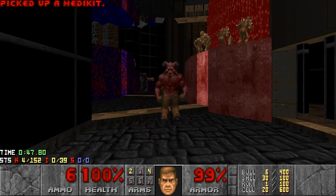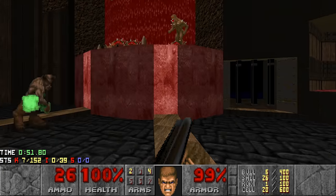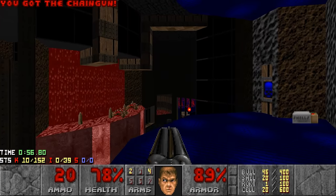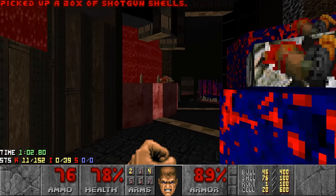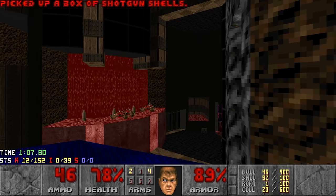The Hell Knight and the Baron took down some Chaingunners - not bad. Let's just kill some Apesers too, and then deal with the rest of the Chaingunners. Beware when you walk the stairs, it's gonna also reveal a Revenant. And keeping the Baron and Hell Knight alive is gonna make an infight with an enemy soon.